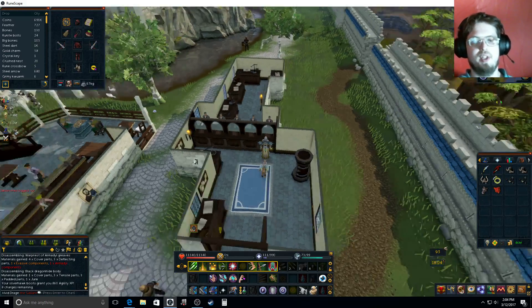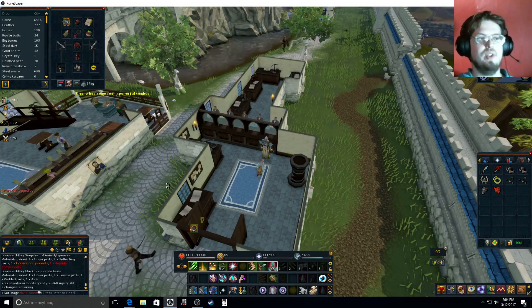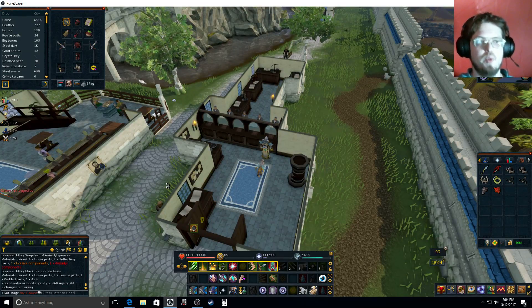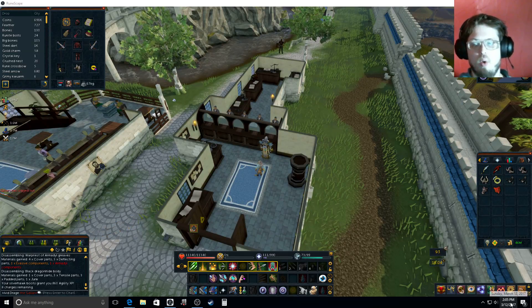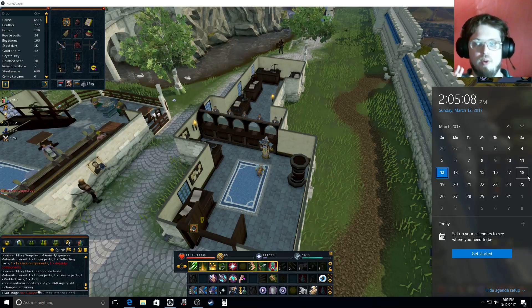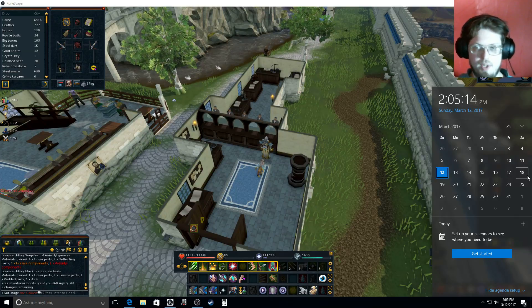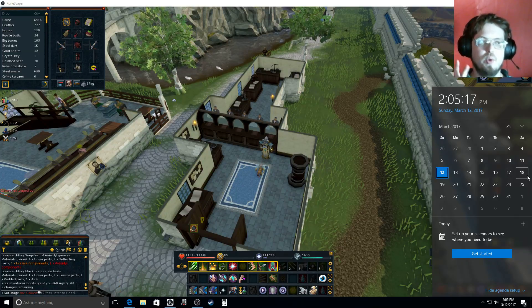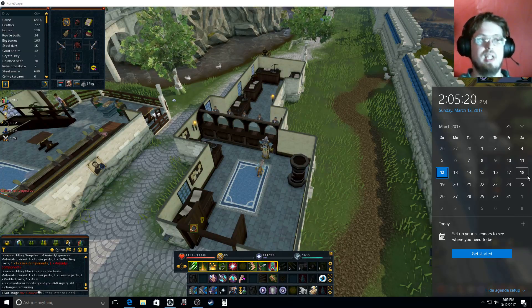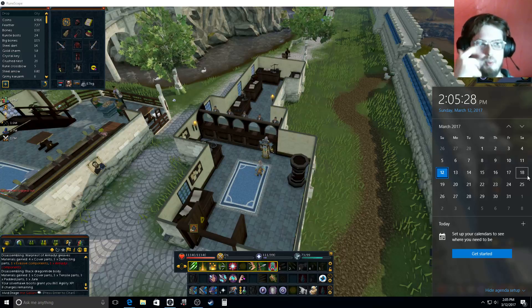To enter the competition, anytime through any of the videos throughout this week until 2359 UTC on the 18th, you have until that time to say your RSN and that you'd like to be entered. As long as you have your RSN — which means your display name — I don't want your login info or anything like that. I want your display name only, and then we will get in touch.